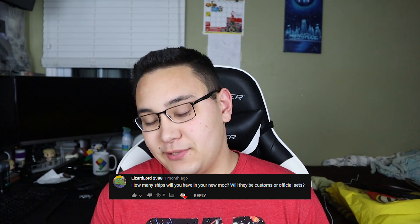Next question comes from Lizo Laura 2988: How many ships will you have in your MOC — will they be customs or official sets? None of the stuff in my MOC is going to be an official set, except maybe the Z-95 Headhunter from Clone Wars. The plan is to have two custom gunships, two custom AT-TEs, one custom ARC-170 inside the base, and one Bad Batch shuttle. There might be room for one more vehicle on the outside, so looking at anywhere between five or six vehicles total including gunships and starships.